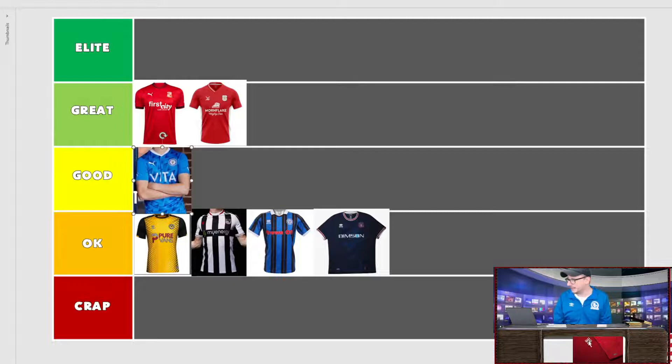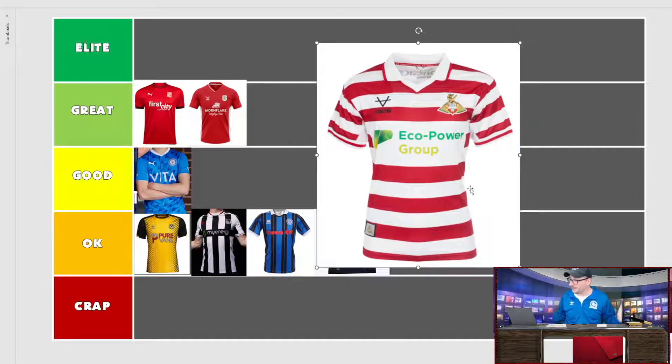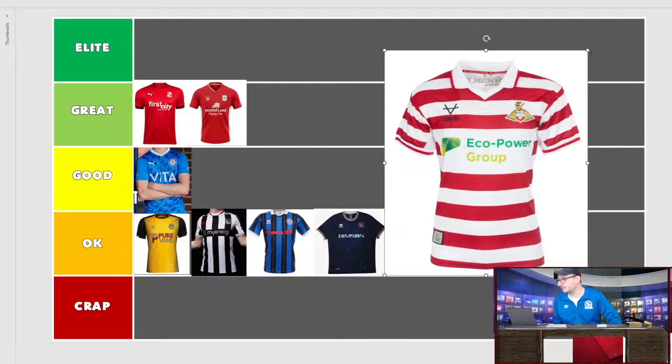Doncaster Rovers are coming at you with red and white hoops. This looks, and I don't know if it's the image, but it looks like a girls' shirt. The club logo looks absolute rubbish. Oxen is the kit maker — unusual, and I kind of like it. It looks a bit like the Blair Witch Project logo. The badge is sort of iconic and standard. But the Eco Group sponsor lets it down, the collar lets it down, though I do like the Oxen branding.